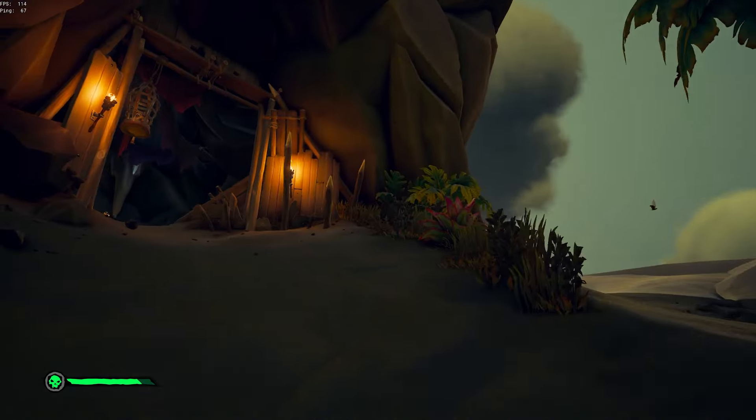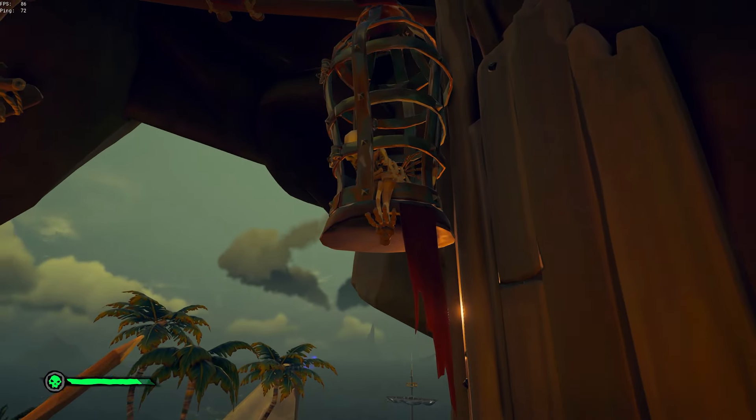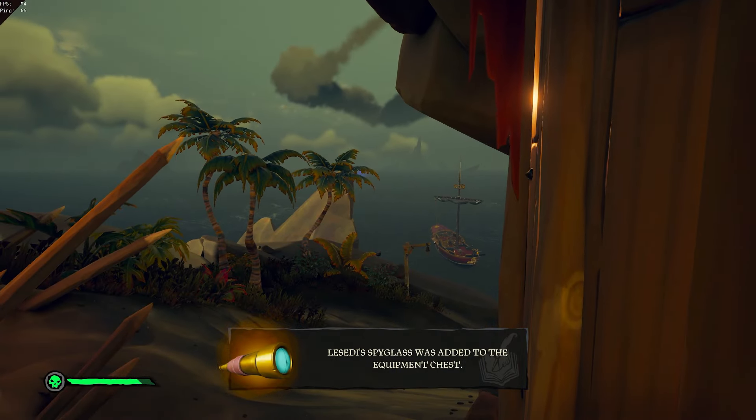Continue to follow the path and you'll come to an opening. Right above the opening there is a cage with a skeleton in it. Look up into it, reach inside, and boom — you will have Lissetti's Spyglass.